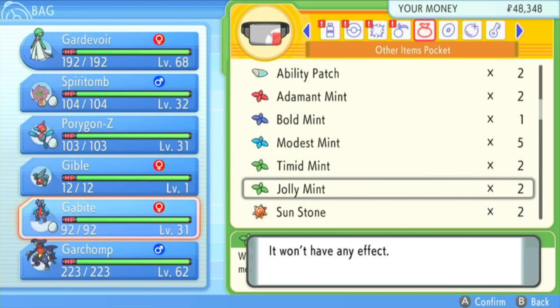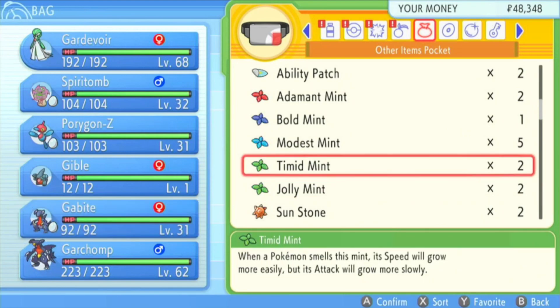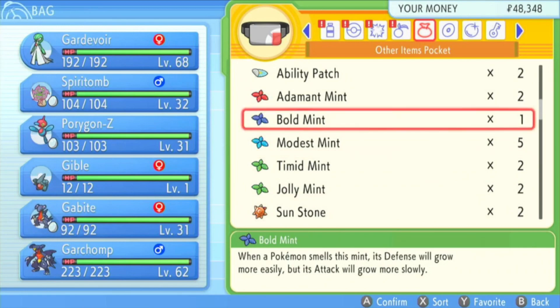Another way to ensure that we get the nature that we want is to use the associated nature mints. These cost 50 battle points and it's probably best to trade for these if you are going to use them, however I prefer using the Everstone method.